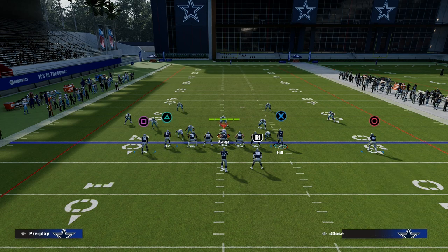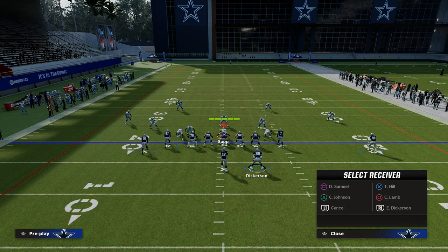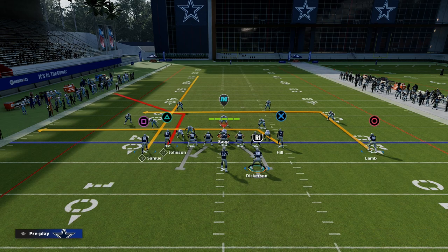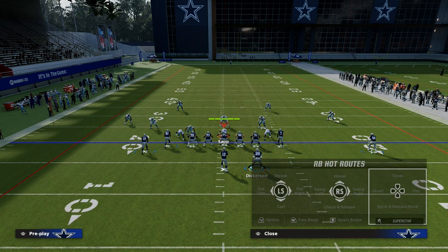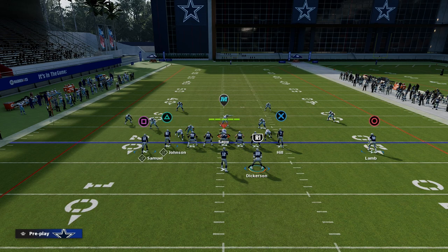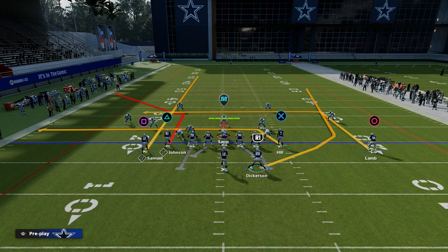Then what I like to do is drag Taysom Hill. You can do one of two things with your running back: you can go ahead and put him on a little out route, put him on a block, or put him on a check and release. I normally like to block him with the way the meta is this year, facing a lot of heavy blitzes. So I would normally say just block the running back, but you can easily do something like an out route or check and release.